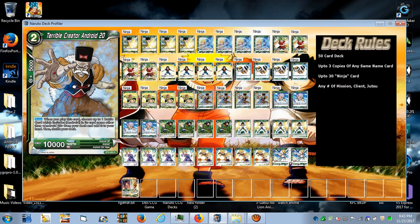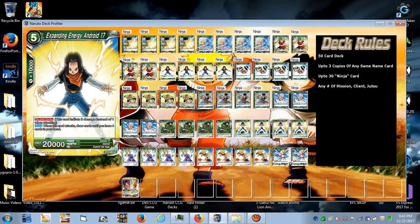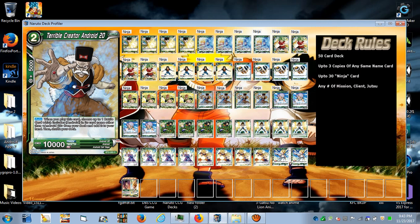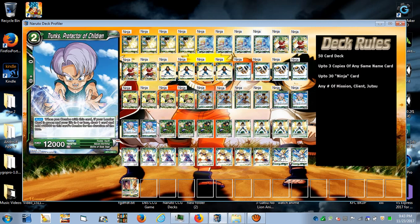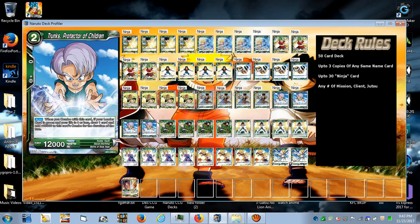Android 20 lets you search out any of your Android cards — he lets you get Android 16, 17, or 19 — so he's just like another copy of any one of those cards. You can't grab a copy of himself, but you can grab everything else.